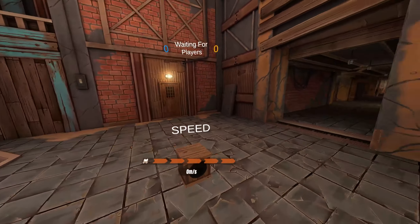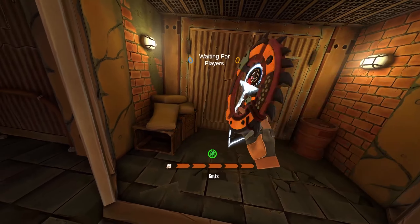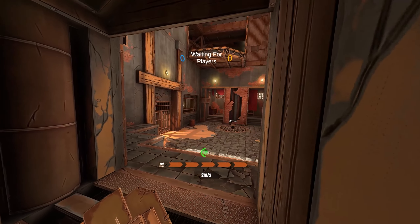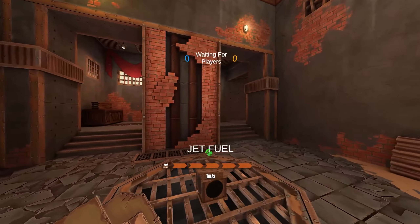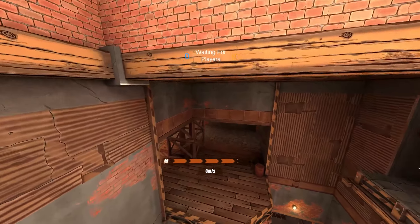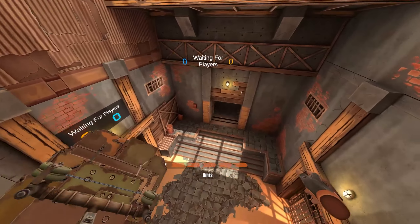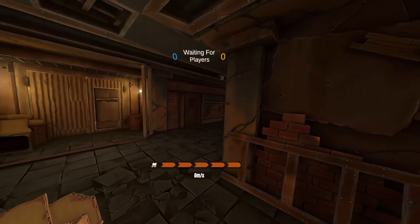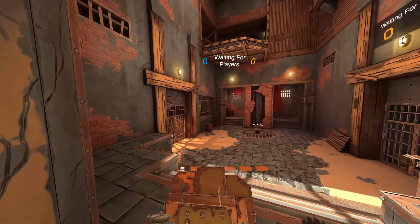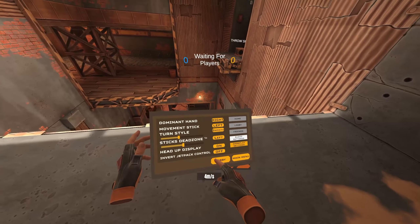So here's Coalworks — it's like an old coal mine. There are some pathways to navigate, and the perks are placed around the map. I think it's a little bit slower because it's not as open as the other maps. There are also teleporters, and you can fly around if you like. It's a pretty nice map, and all the maps are not too big, which I think is good to have more action.